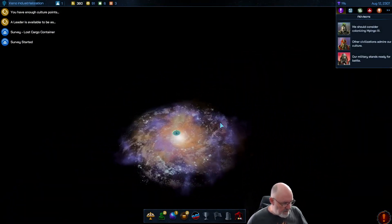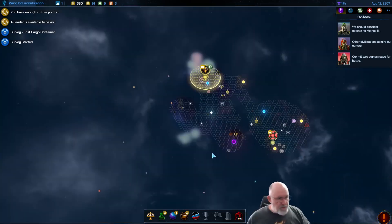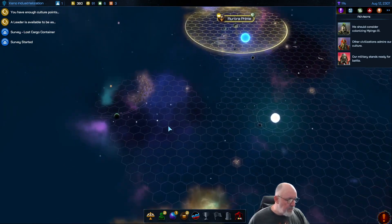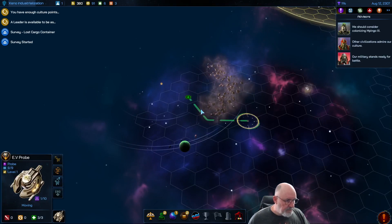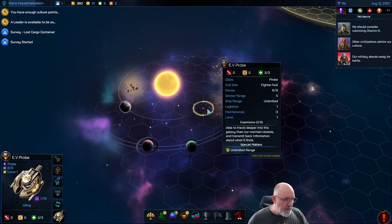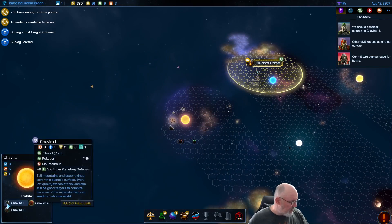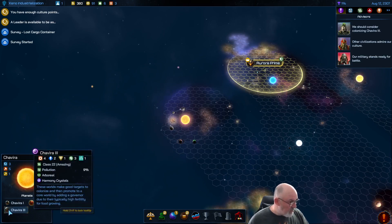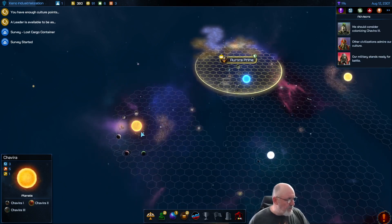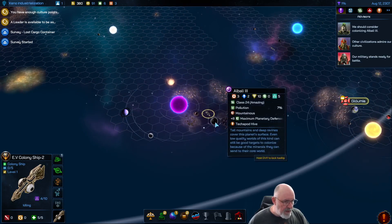There's a brief issue with my mouse drifting — sorry about that. Moving back on track. We spot a class 22 world in a new system. Looking around: there's a class 1 poor world, a class 20 excellent, and a class 22 amazing — we definitely want to come this way. Once we settle one of these planets it'll help us build up and eventually control all of these nearby closed systems.